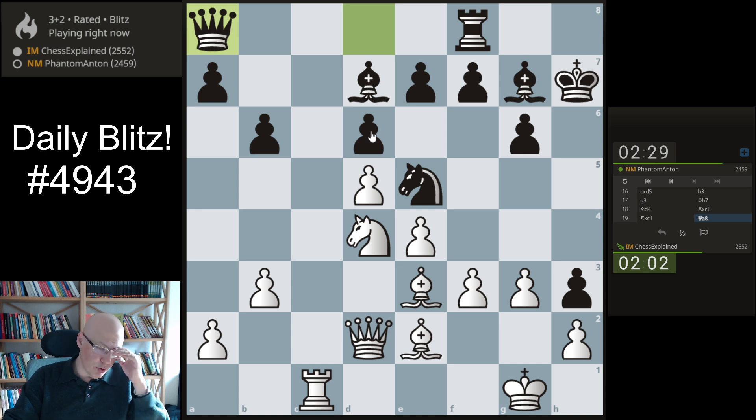He wants to go rook c8 next — that is probably his intention. This is one of those cases where bishop a6 is desirable, but it looks a little bit shaky due to the weak f3 spot. Moves like f5 could be problematic. What if I play queen d1 threatening f4?